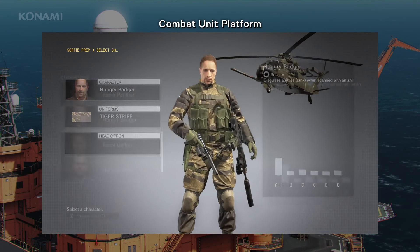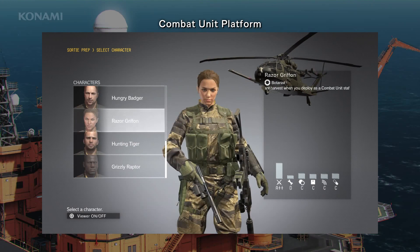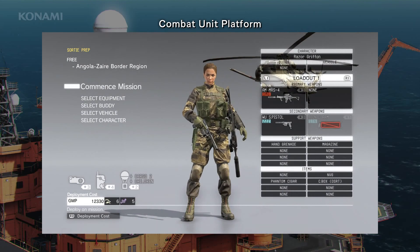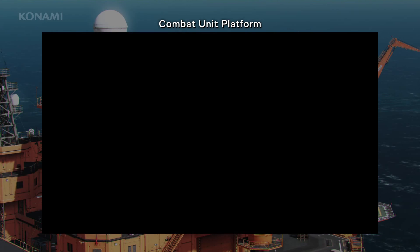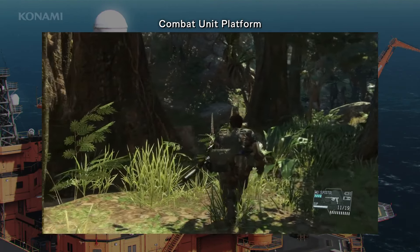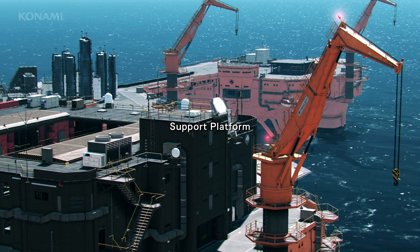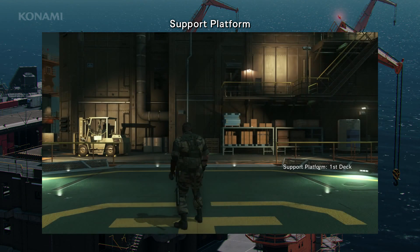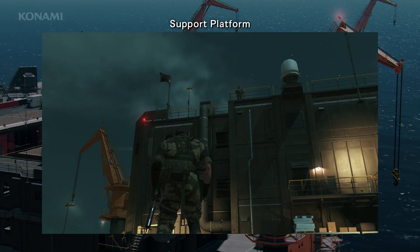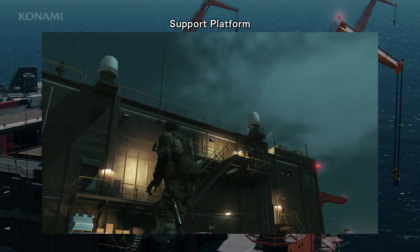Next up is the combat unit, comprised of autonomous fireteams capable of completing a variety of tasks. You can take advantage of them by deploying them on dispatch missions. If they succeed, they'll reap various rewards as outlined in the dispatch mission list. However, there's also a chance of failure, so be sure to select missions that match the team's skill level. Note that certain dispatch missions will also resonate with Snake's solo missions, making things a little easier for you while in the field. You can also send members of the combat unit out on missions in place of Snake as the playable character. Some staff members possess specialized skills useful in the field — for example, a soldier with the botanist skill will have an easier time identifying and gathering plants and herbs. It's good to keep this in mind if you're having a hard time fulfilling a specific mission objective.